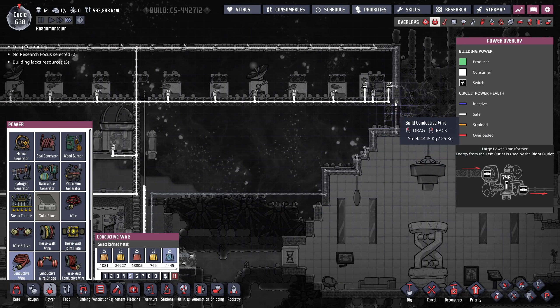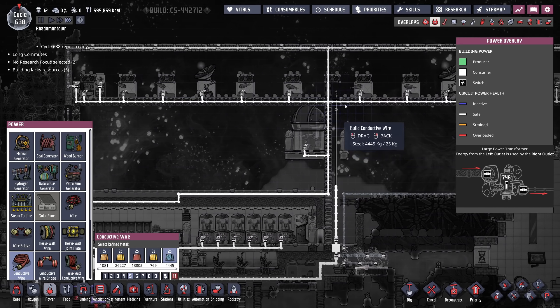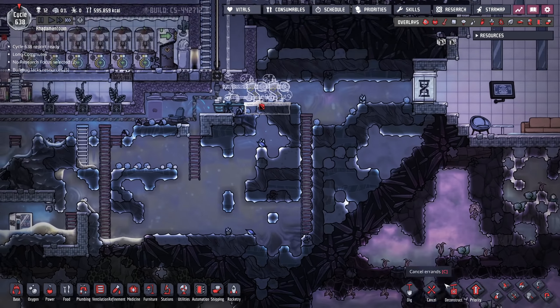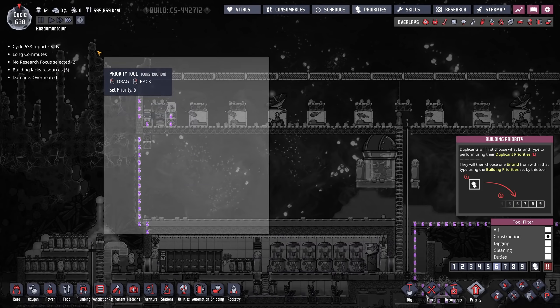Once we have these cables set up, I'll snip it in the center and we'll have effectively two grids — left and right — powered by their own transformers so that I don't have power issues. I'm going to set all this to priority six.